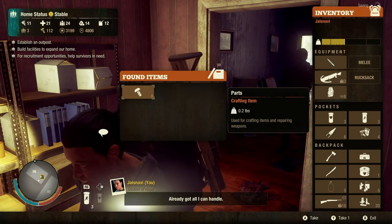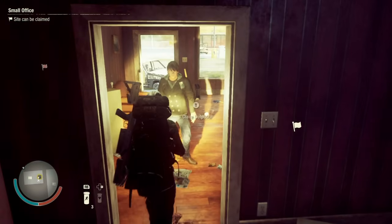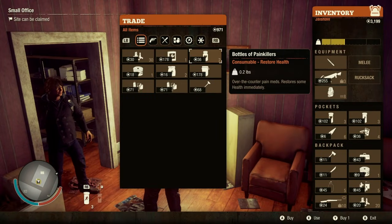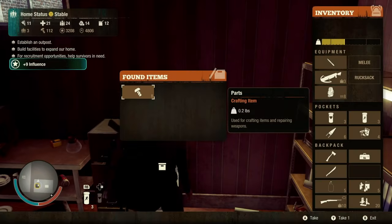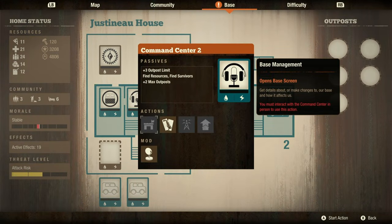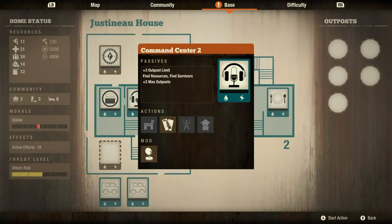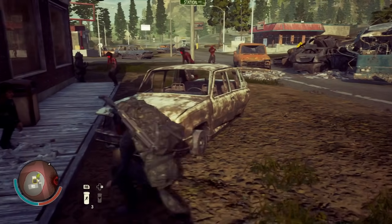I'm gonna sell the bandages — we don't need bandages, I'm just not going to use them. One thing I did off screen: I went ahead and spent some materials to upgrade the command center to level two, and that allowed me to add our signal booster because you can't add it to the level one. So now we have five outposts available.